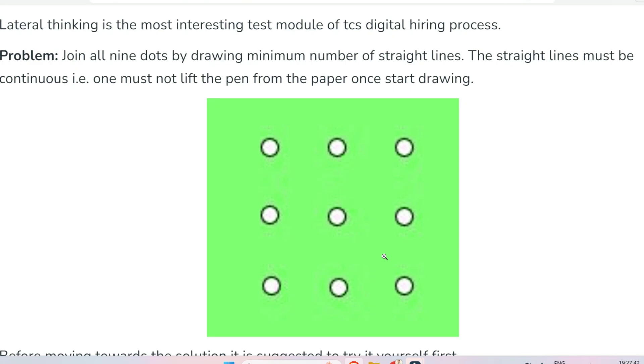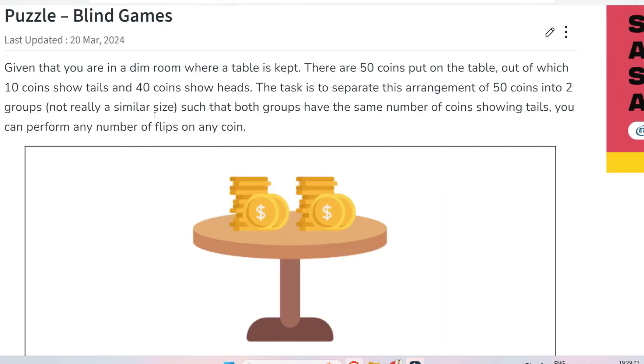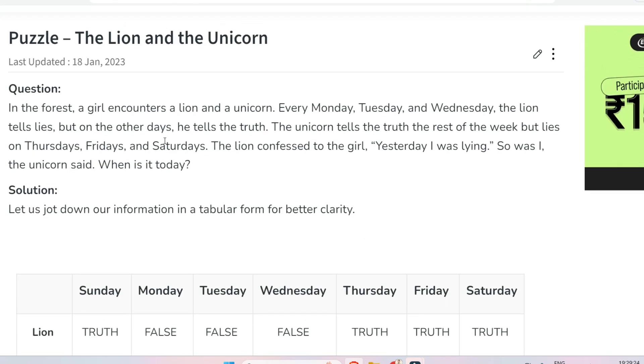I'm not giving you the full solution — please try from your side. If it's not possible, go through the link given in the description box where I have provided all the puzzle questions and solutions that are most asked. The next problem is regarding blind games — a problem involving two coins. Please go through the description box link for questions and solutions. After that, the next problem is regarding the lion and the unicorn, which is one of the most asked questions in any interview that includes puzzle questions.